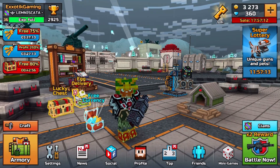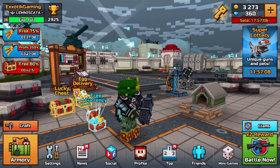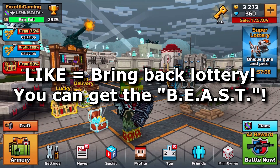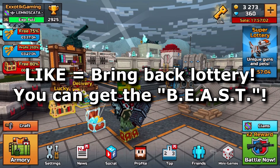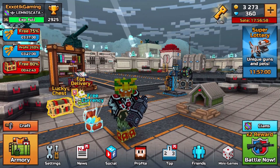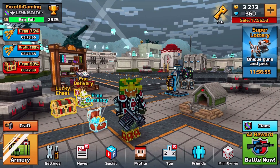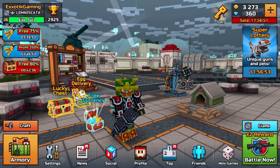Now we know the Super Chess lottery was removed where you could get the Beast, but if you leave a like right now, they may bring it back and you may have a chance to get the Beast for yourself. So like equals Beast for you — get on that. Stay tuned for the next review coming out today on the Third Eye, and comment which gun you want reviewed tomorrow.